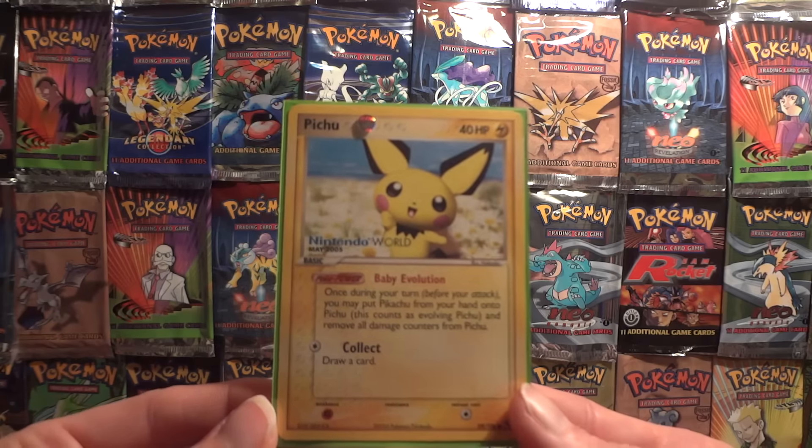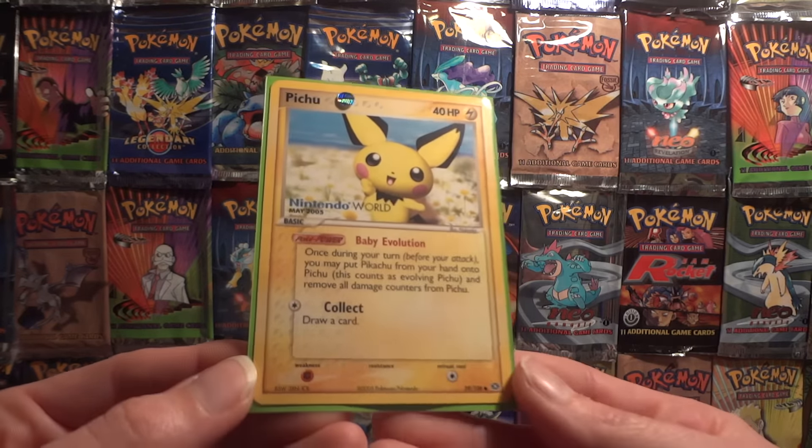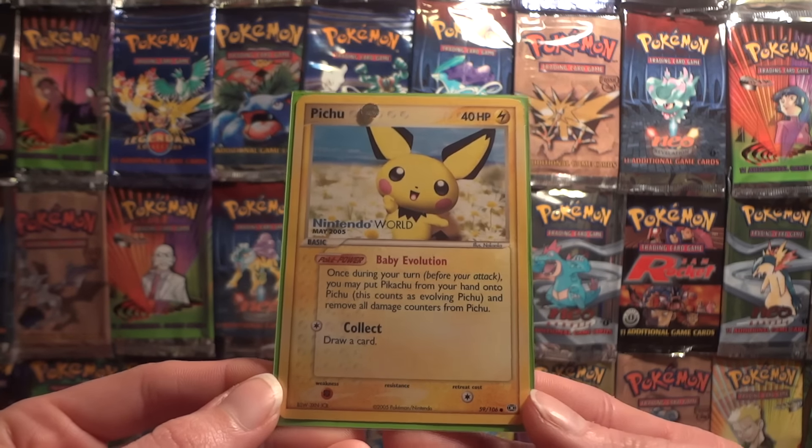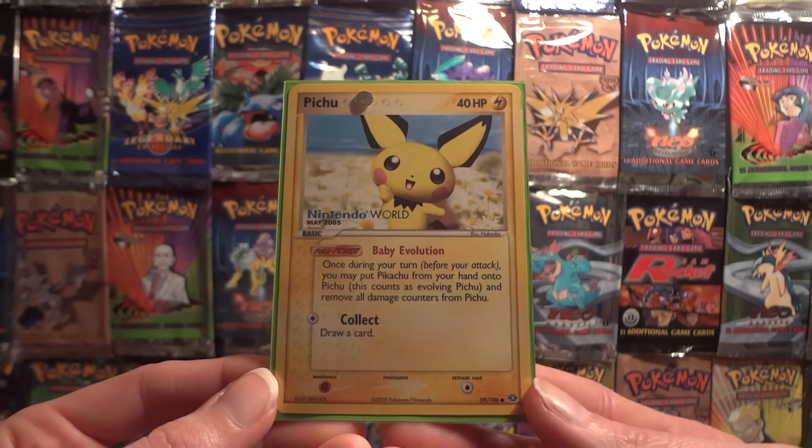Pichu is just a common in this set and you can still see the common symbol right down there in the corner, but it's always been very popular thanks to the popularity of Pikachu.